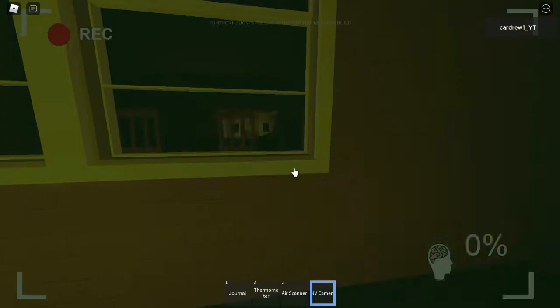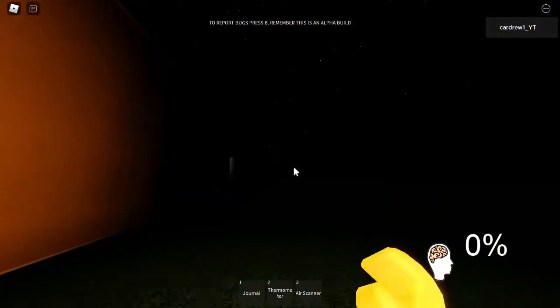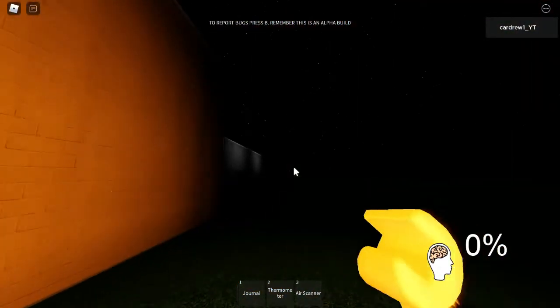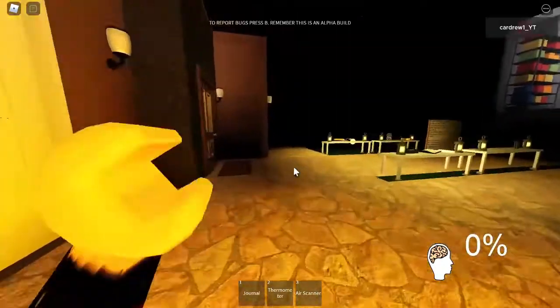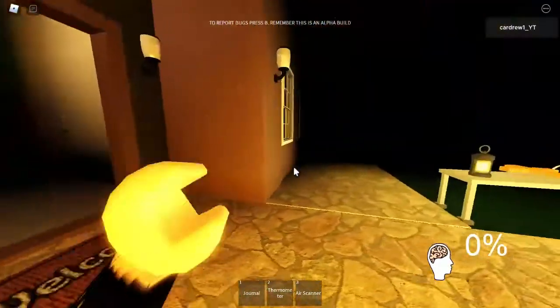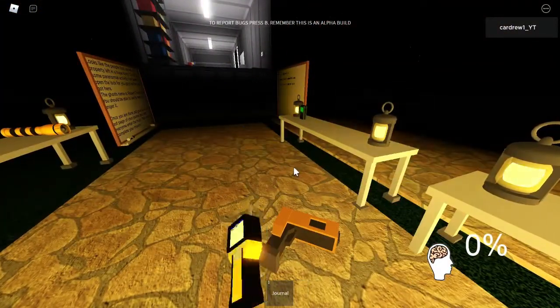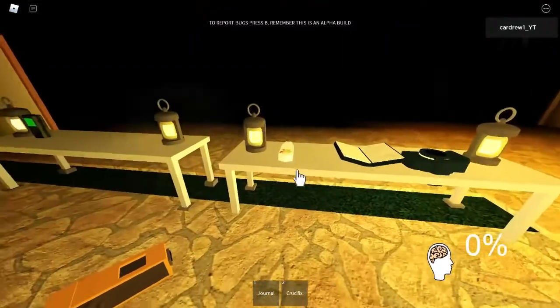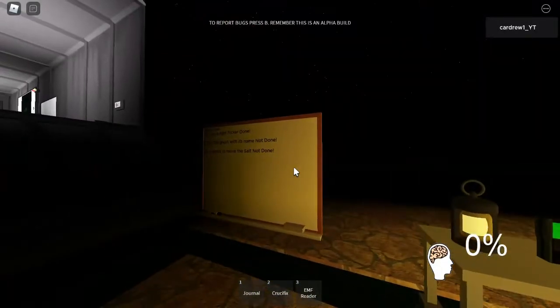I've just looked with the NV camera glitched in through the window. There's no orb, which will make it a spook or spectre. If there was an orb, it would be wither and the temperature would keep dropping. So I can drop my thermometer now because I know it's not going to freeze. We've already got the gas, so I'll take a crucifix, the EMF, check the tasks, and take some salt.